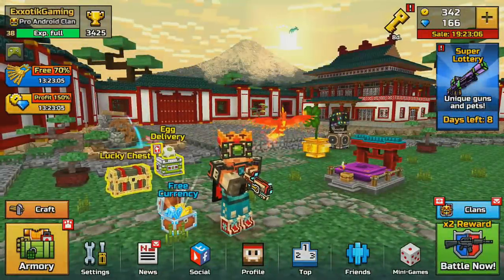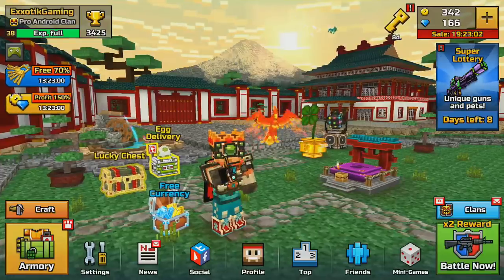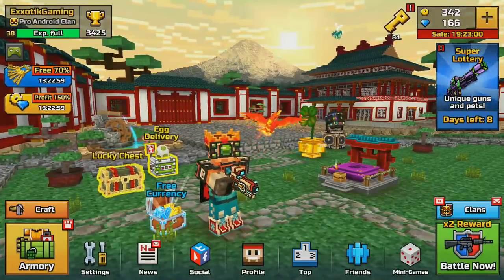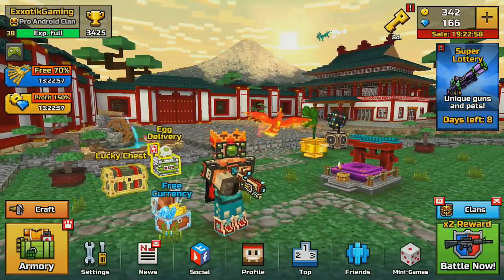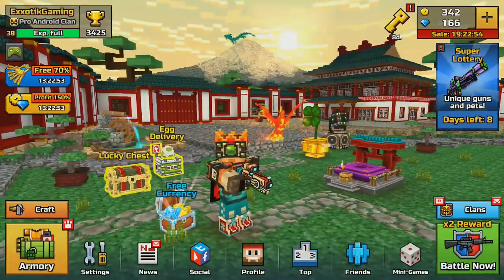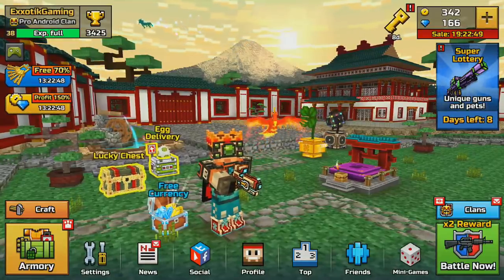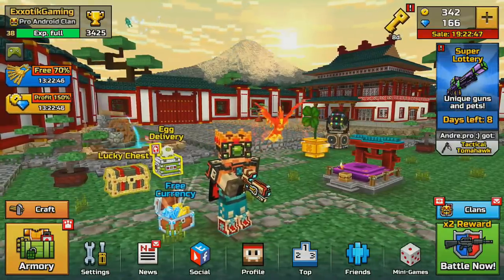Hey everyone, the name's Exotic Gaming, and welcome back to another absolutely epic Pixel Gun 3D video. Today we're taking a look at the brand new sniper rifle introduced just a couple of days ago to Pixel Gun 3D. This sniper rifle, known as the Royal Sniper Rifle, is one of the new royal weapons released alongside Battle Royale.